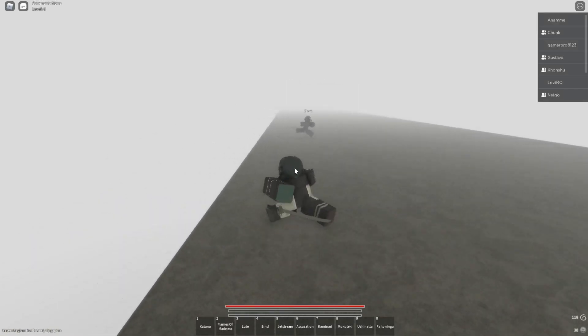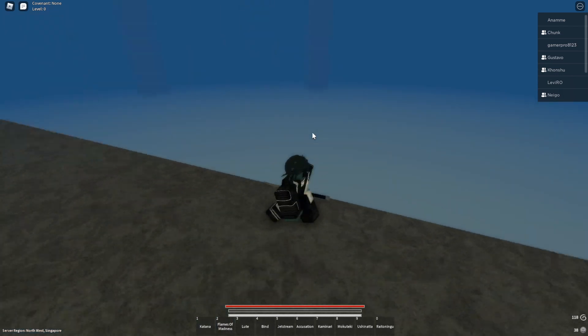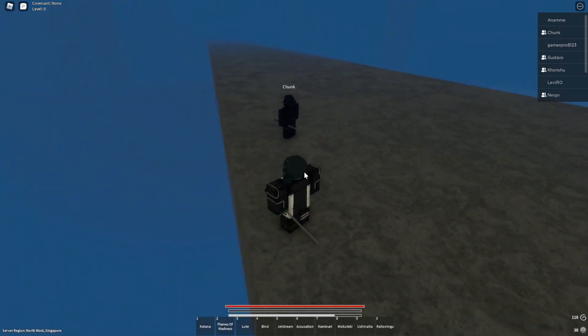Eventually we got so far out that the fog just decided to disappear. You can even see two of the many pillars we tried to climb a while ago that had nothing on top of them.